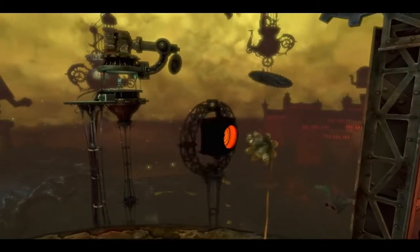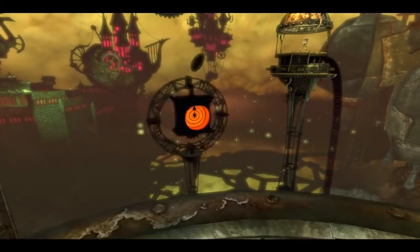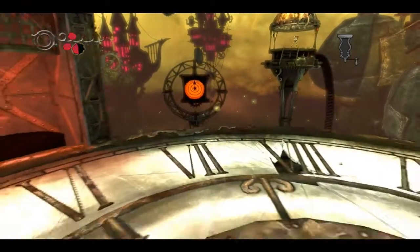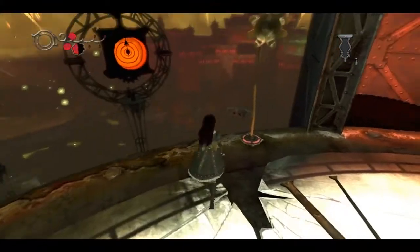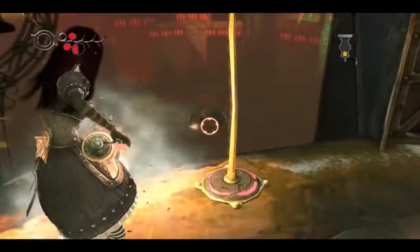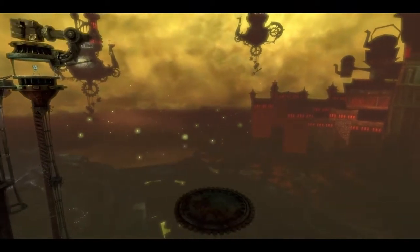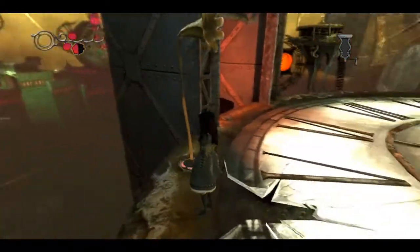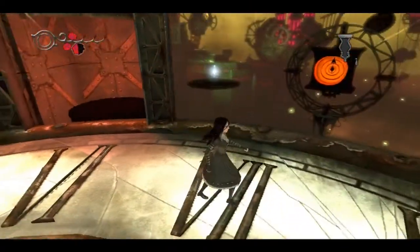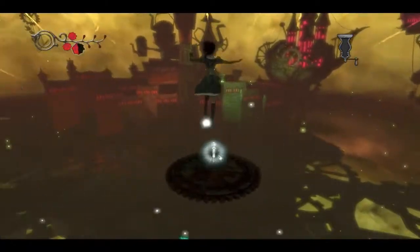Hey, there's a pig snout down there. And a switch, but I want the pig snout and not the switch. That guy was not easy. Shoot the pig - bring up a special platform with a memory on it. I don't know if I can even get over there from here, but I'll do my best. Up, up, and down.